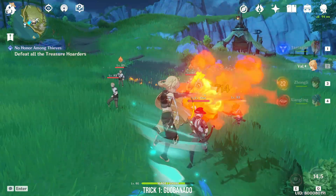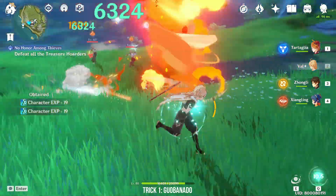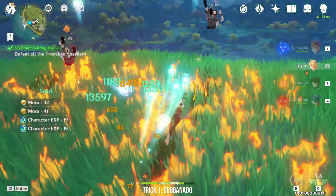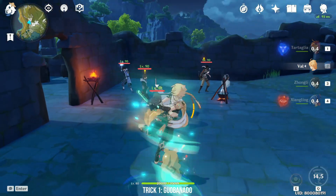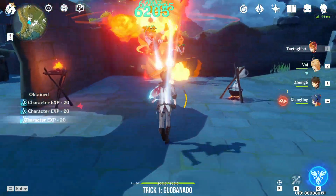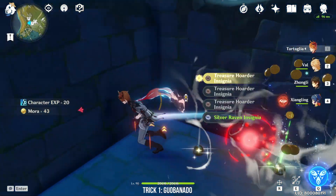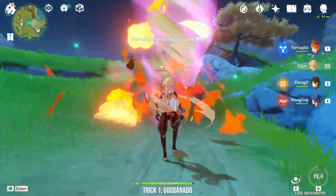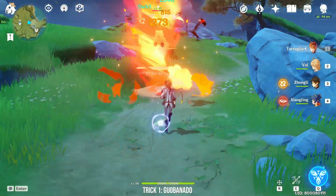There are a couple of tips and tricks you can perform with Gust Surge. The one most people know is the Guoba Nado. This is when you pair Xiangling with Traveler and put down Guoba before using Gust Surge. Guoba will be picked up with the tornado and infuse the Guoba Nado with Pyro. Smaller units like Hilichurls and Treasure Hunters will be dead by the time the Guoba Nado ends. But sometimes enemies like Fatui agents and certain mages may survive. This is when I switch to characters like Xingqiu or Childe to vaporize the survivors.